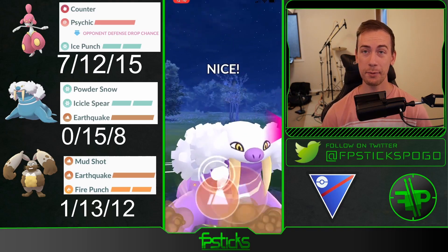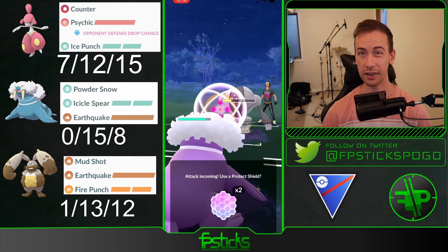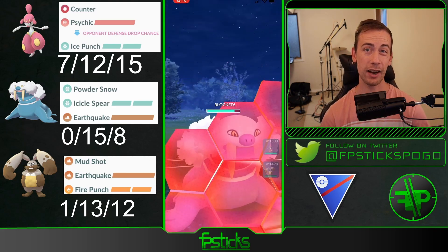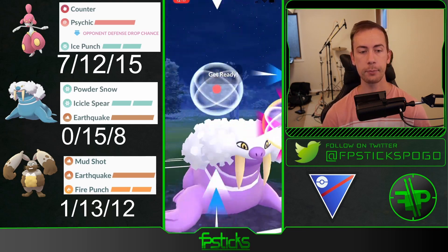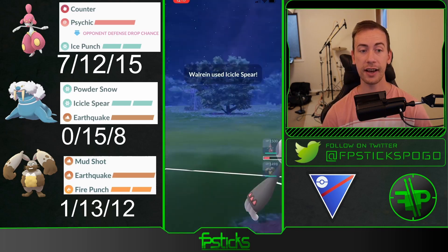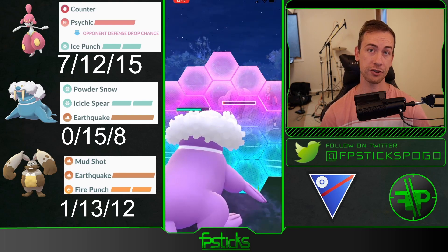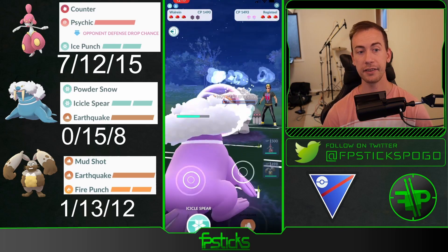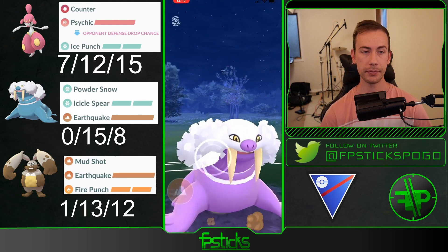My Medicham into Sableye is obviously a really hard counter, so I swap into Walrein. Diggersby is obviously going to be the hard counter against their Sableye, and because they allowed me to get that Earthquake off and no-shielded it, I'm going to try to fight for the swap or at least try to get shields down. Even though they survive the Icicle Spear and can just no-shield, I know that I can Powder Snow down and flip switch advantage in my favor, even though I'm going to be double-debuffed.